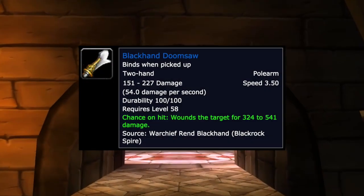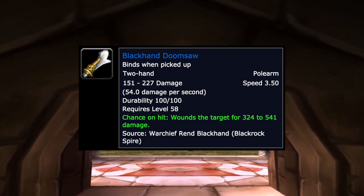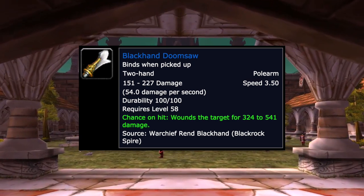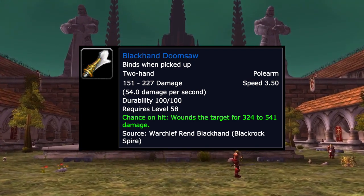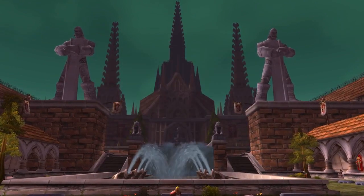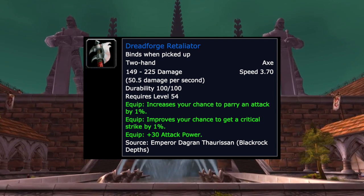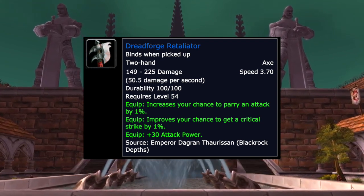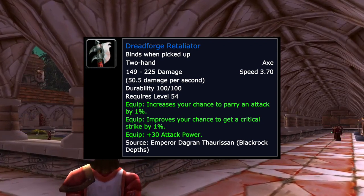The Blackhand Doomsaw is a pretty decent item at 3.5 speed with high DPS and high top-end damage. Its proc — chance on hit to wound the target for 324 to 541 damage — can actually crit, and if it does, it procs your Vengeance talent. The Dreadforge Retaliator has 1% crit, 30 attack power, and 1% parry at 3.7 speed — decent for its slot but not the best for pre-raid.